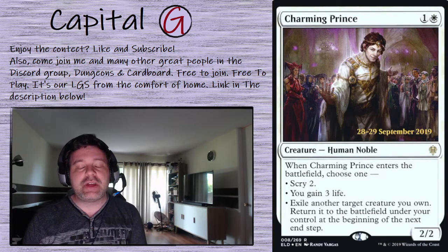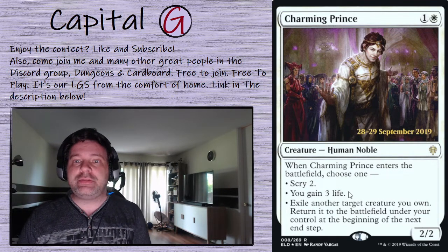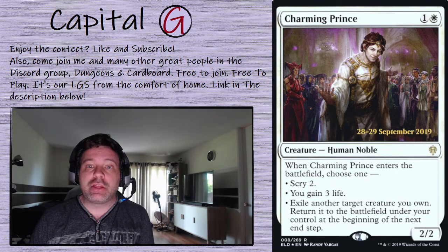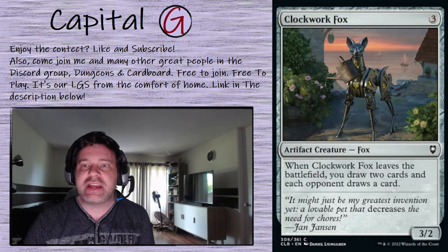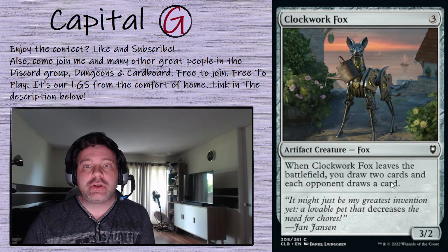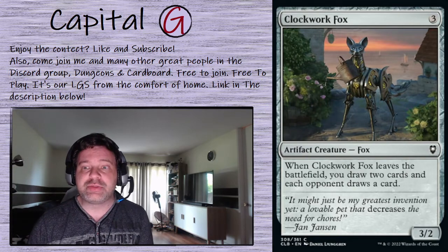Some creatures including a few that give us slow or fast blink, starting with the Charming Prince. On ETB we can scry 2, or gain 3 life, or exile another creature we own until the beginning of the next end step — great synergy with our commander on all three modes. Clockwork Fox is an oddball card from the Baldur's Gate set: 3 mana for this 3/2, and whenever it leaves the battlefield — including when exiled by Abdel — you draw two cards and each opponent draws a card. A little group-huggy, but lots of card value.